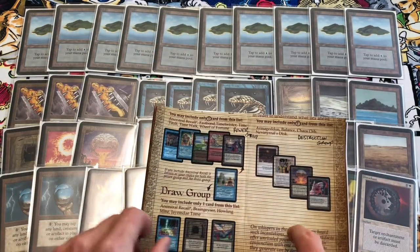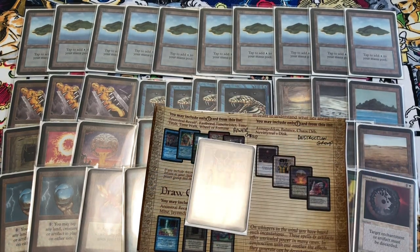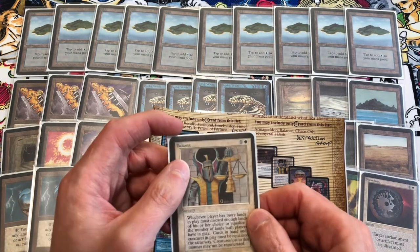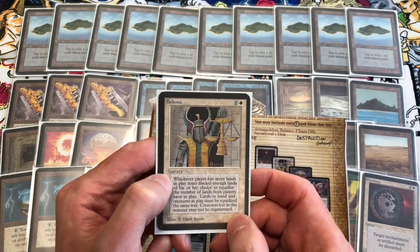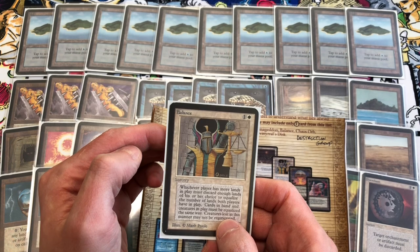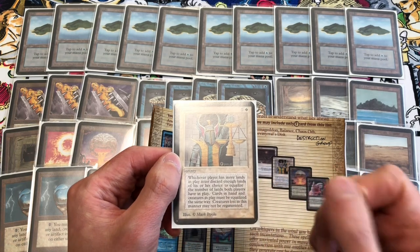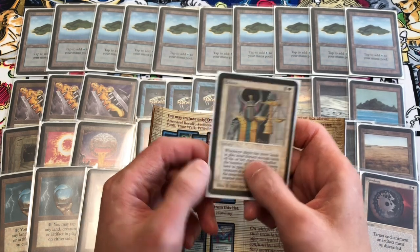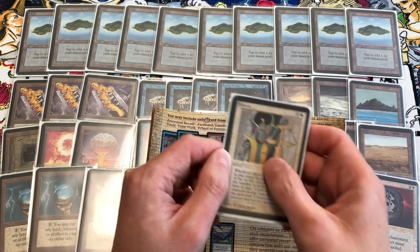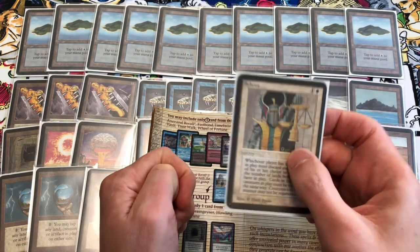In the disruption group you can play Armageddon, Balance, Chaos Orb, or Nevinyrral's Disk. We only have Chaos Orb and Balance. Balance is great if they're playing a lot of creatures — you can use it almost as a board wipe, equalizing lands, creatures, and cards in hand. Since this deck has no creatures, your opponent would lose all their creatures. But it also equalizes cards in hand, so if you're down to two or three cards they would discard and then fall under the Black Vice.